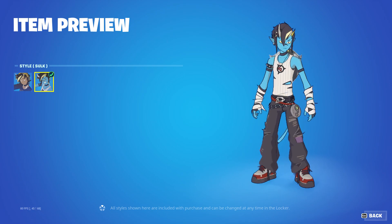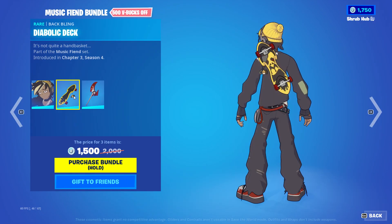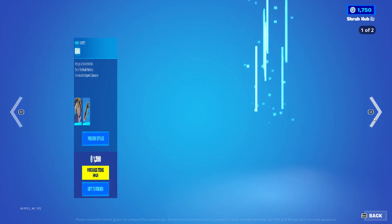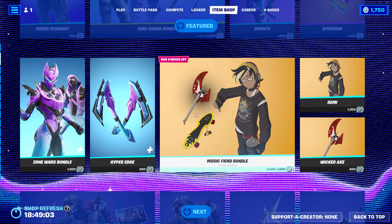Next we have the Music Speed bundle with the Remy Stin from Chapter Three Season Four with the Skull edit style, the Decked Out back bling from Chapter Three Season Four, the Wicked Act Pickaxe, and also a set putter.